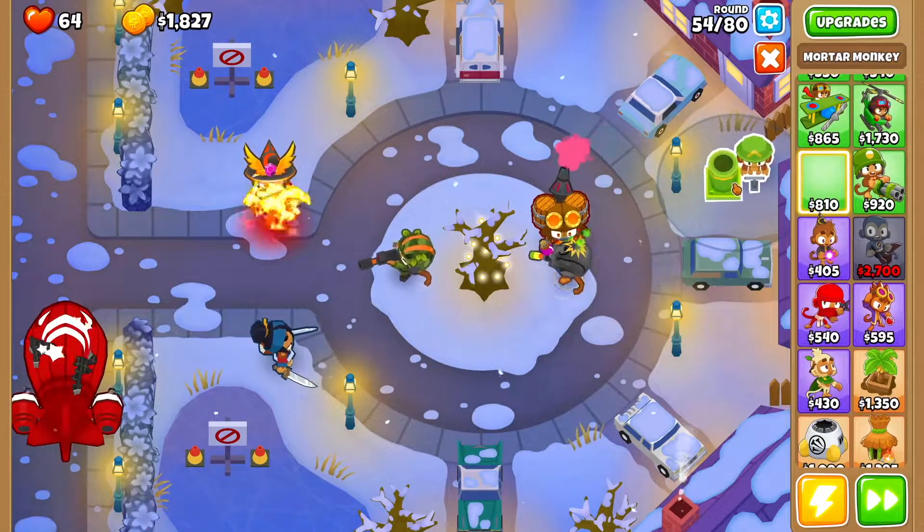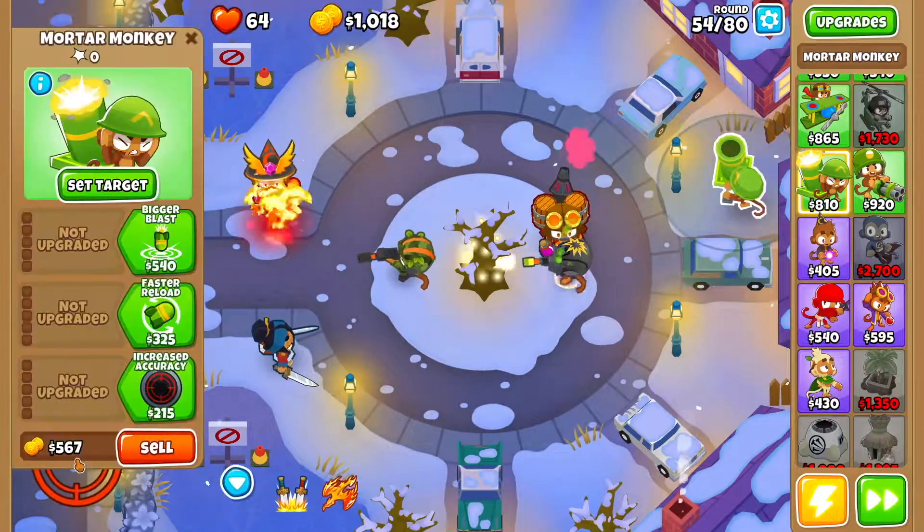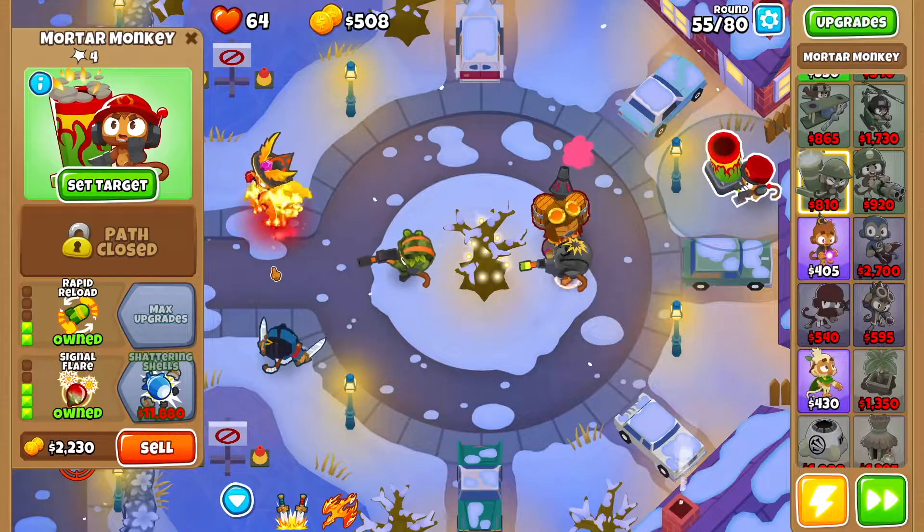At this point we're going to get ourselves a mortar monkey right here. We're going to set the target to be right here at the beginning. We're going to go faster reload, rapid reload, increased accuracy, burny stuff, and signal flare.